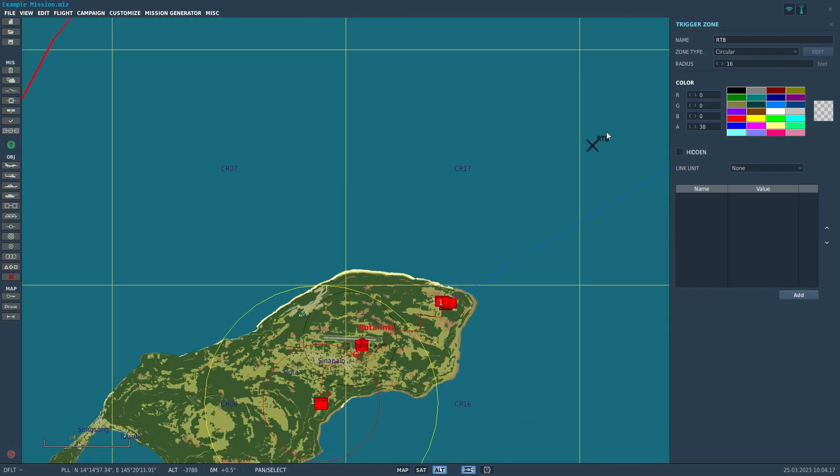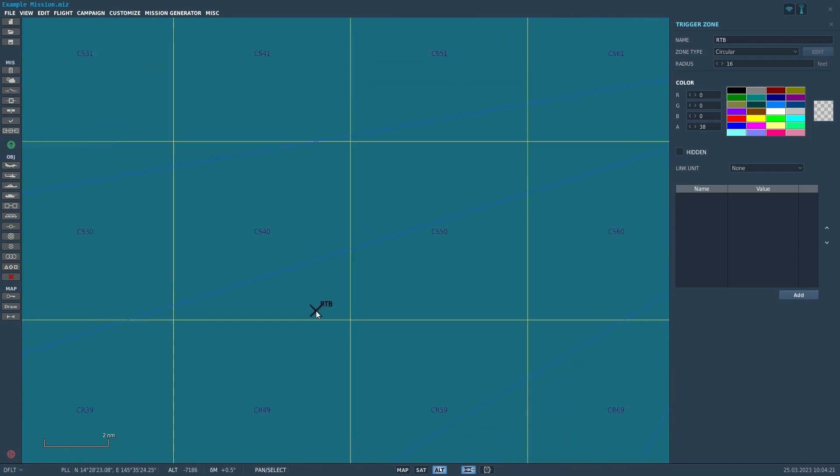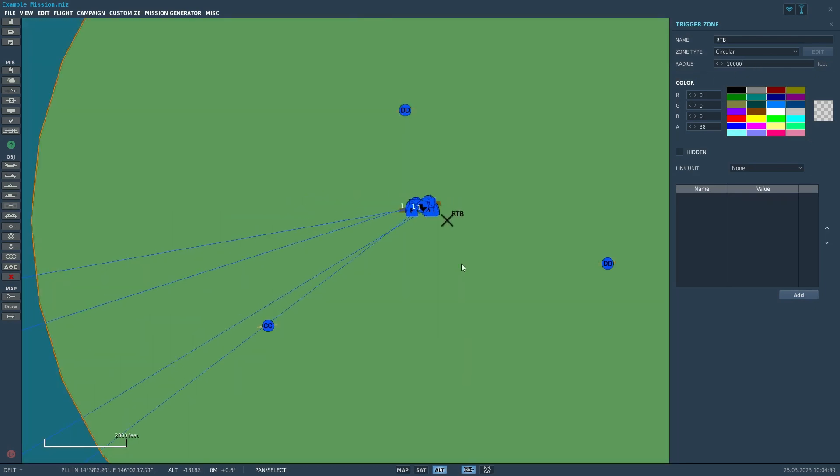There is a minimum radius of a trigger zone of 16 feet. We're going to go ahead and put this trigger zone back here and set it up to our original spec of 10,000 feet.